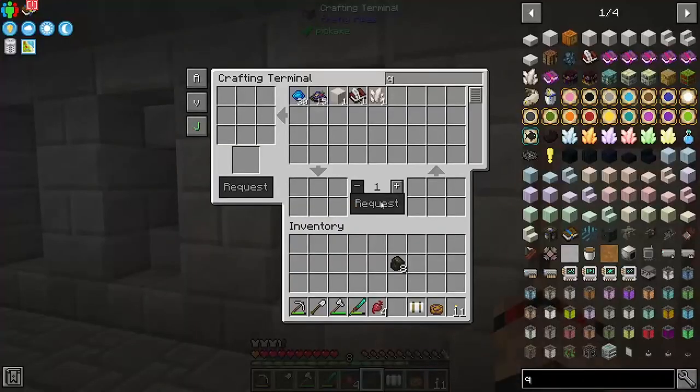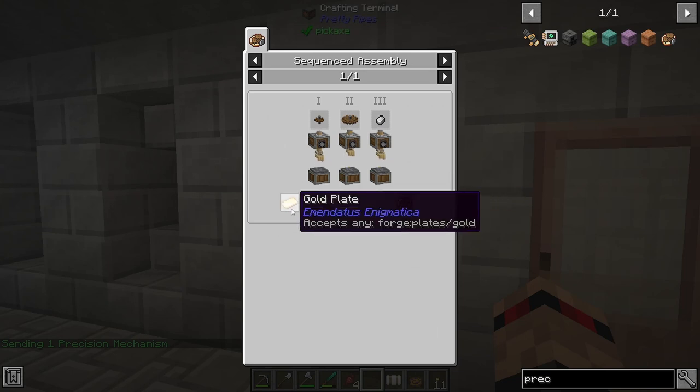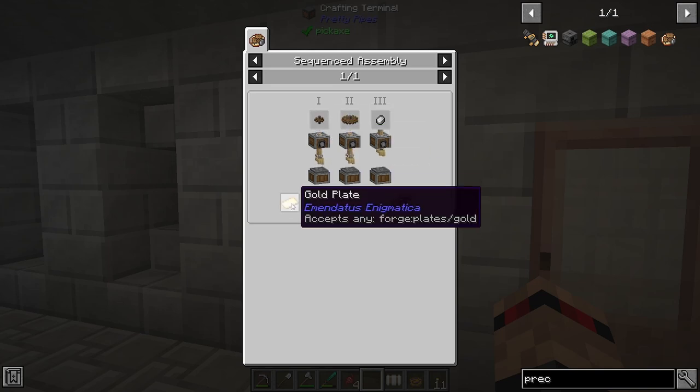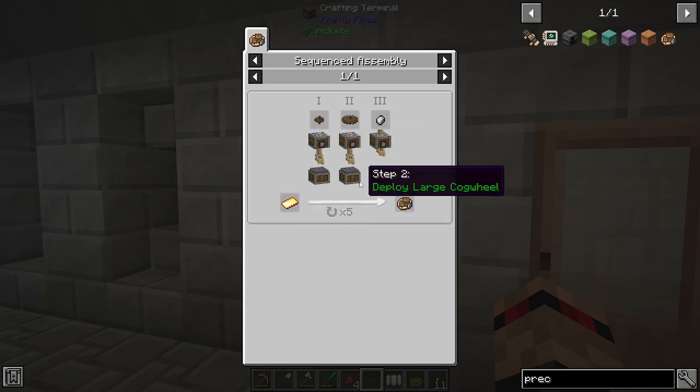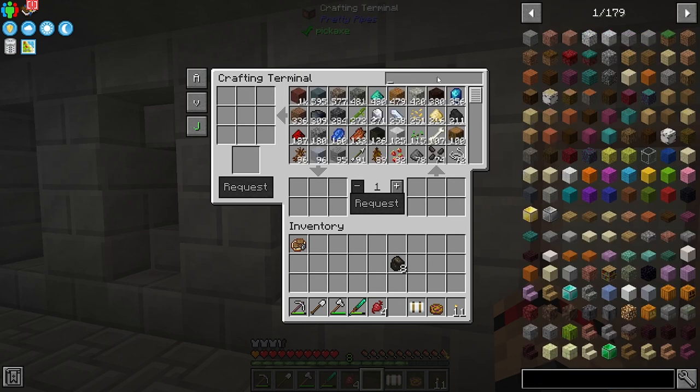Let's just go over what I've done here. This is so convoluted, the way that I've done this. The precision mechanism — it's a sequenced assembly thing, which means it has to first go in this deployer here. And then what's this thing at the bottom? Depot, I think it's called. So you put the plate on here, and then you have to put it on here, and then you have to put it on here. Each of these hands has to hold a cogwheel, a large cogwheel, and then some iron nuggets. And then you have to repeat the process five times.